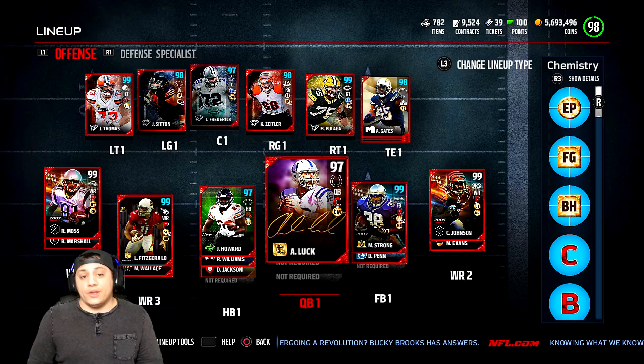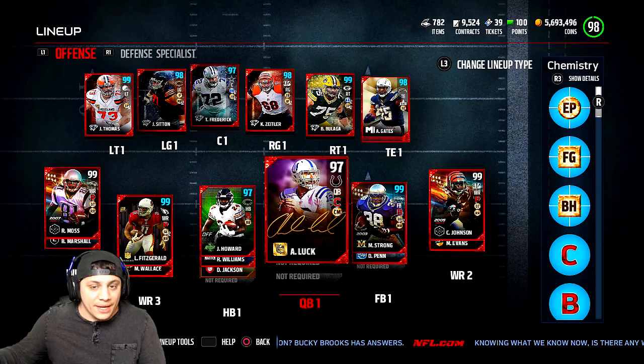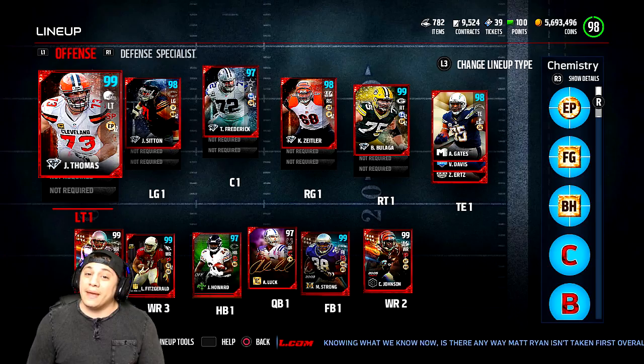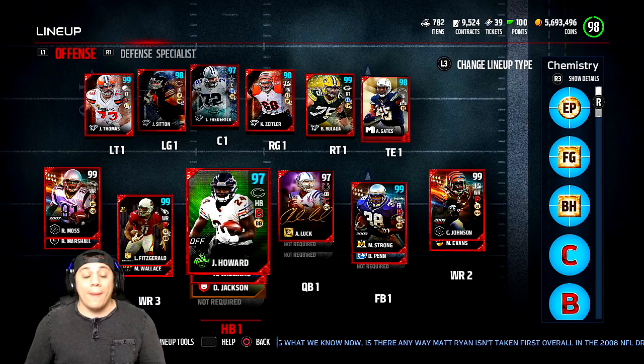He's not on the level of Tony Romo, but he has that 88 speed to make up for the lack of accuracy compared to Romo, but he definitely looks like he can make every throw. He's going to be throwing to 99 Chad Johnson and 99 Randy Moss, so that's going to make it better as well. He has the conductor chemistry, so he's going to be able to make adjustments quicker.